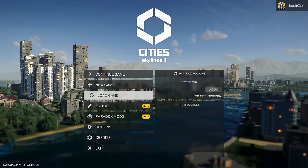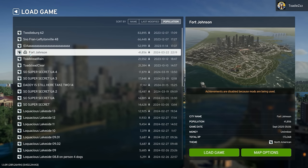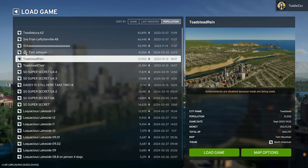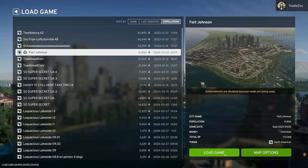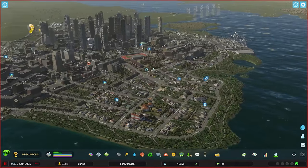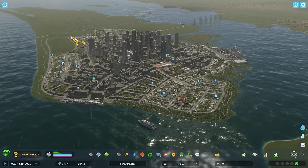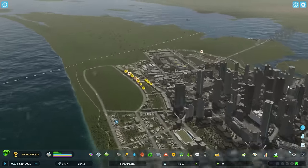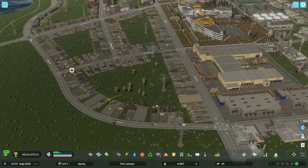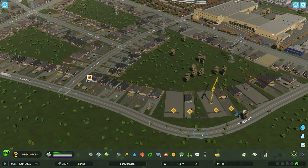Let's load into a game. Don't laugh at my save names — Fort Johnson — it's got the little Paradox logo in a cloud. Let's load it. And look at that — this is the Move It mod right here. Let me press on it. Oh, it's like I'm at home. I'm home.